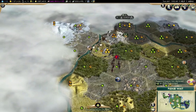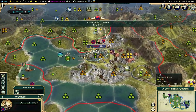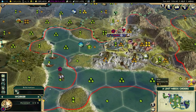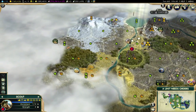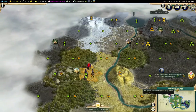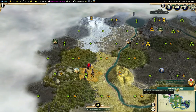Rome and Japan are having a war. The worker made it all the way — well, I might as well improve that tile. Apparently Polynesia was having a war with Japan.